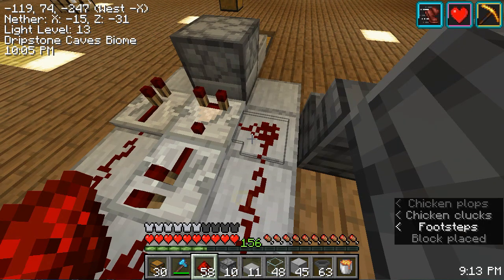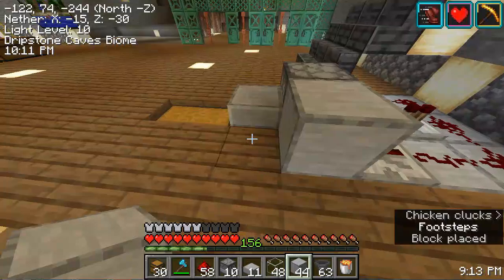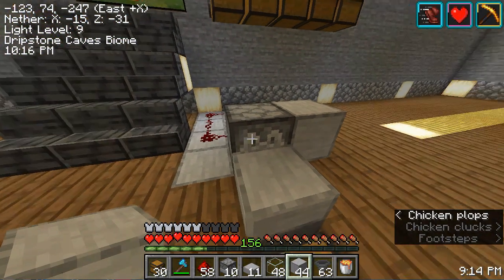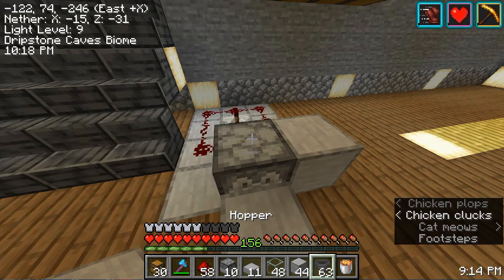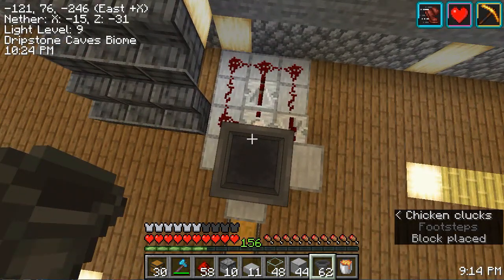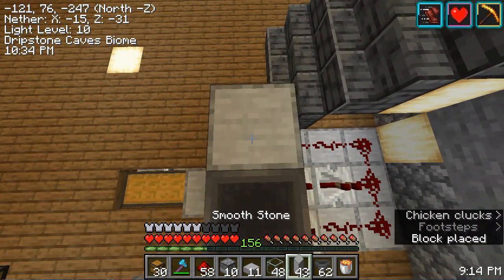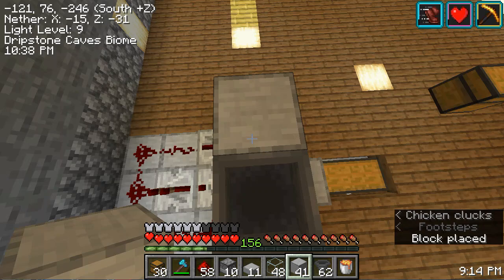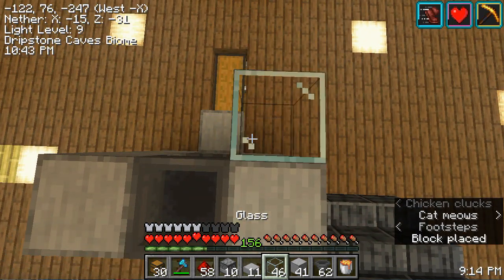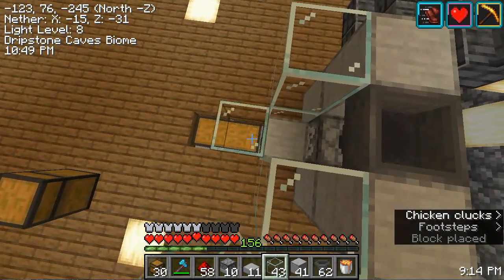Here we will put a comparator and then we can just fill this in with redstone. We're going to add blocks filling in those last two blocks over here. That completes the circuit that is going to empty this dropper dispenser - that's where the chickens will live and lay the eggs.